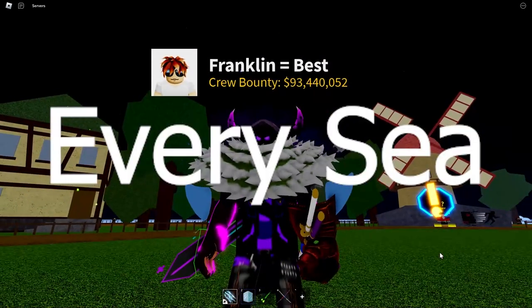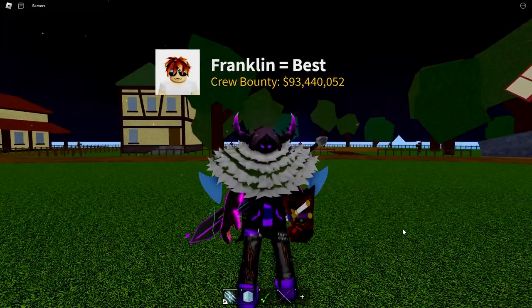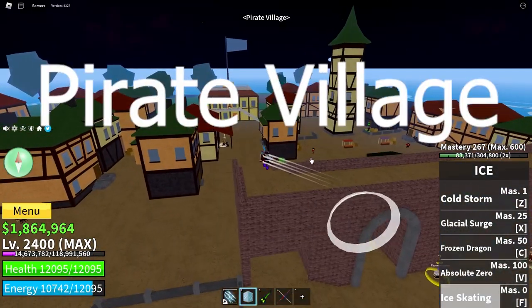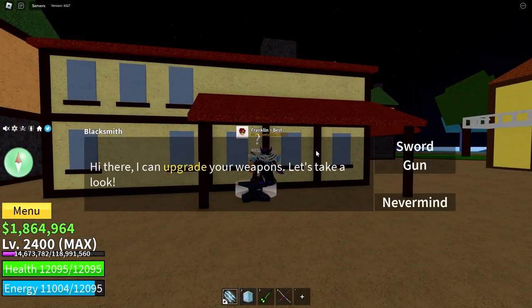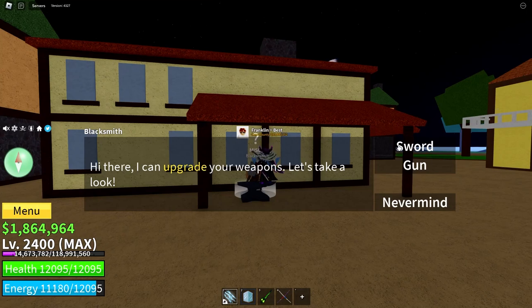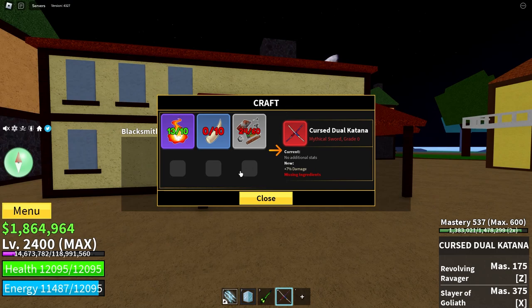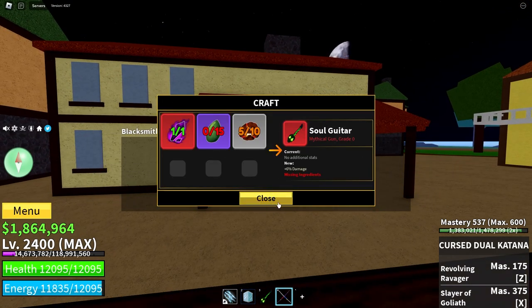This can be done in every sea, since there is a weapon upgrader in each of them. In the first sea, the weapon upgrader is right over here at the Pirate Village — he is the blacksmith. All you have to do is talk to him and either pick your sword or your gun. I select sword and I've got cursed jewel katanas, and it shows what I need to upgrade it. Same goes for the gun — I need all these materials to upgrade it.